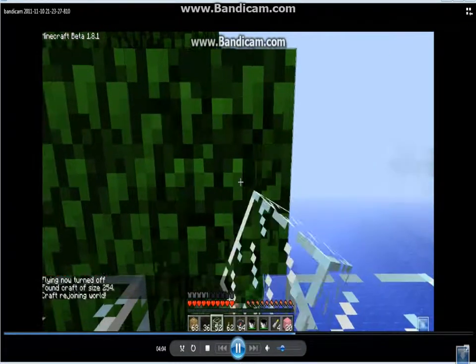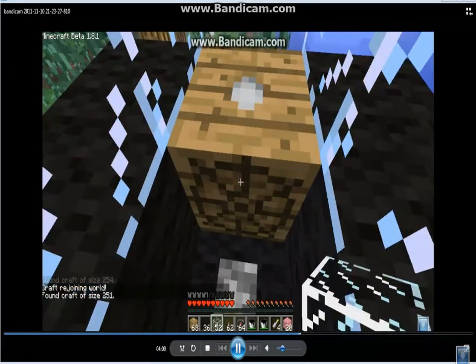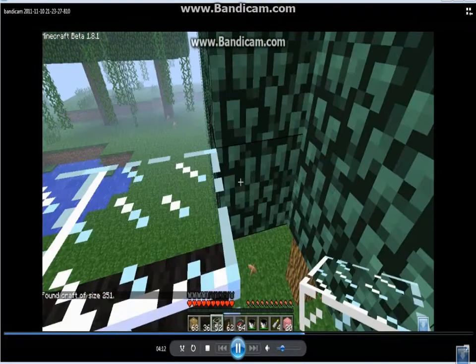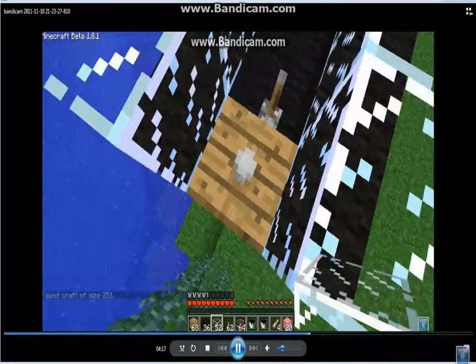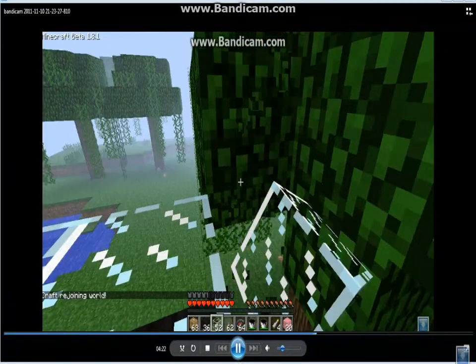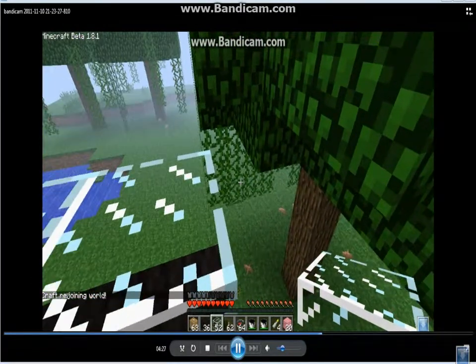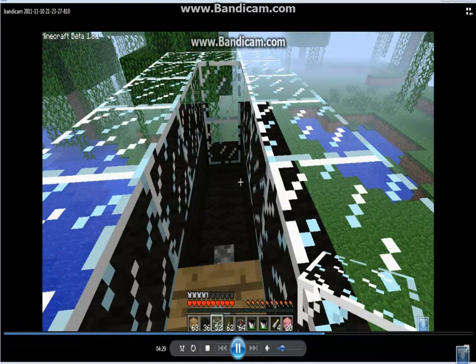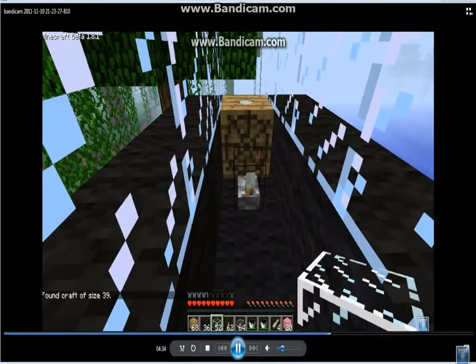The craft is way too big and it's connected to something. There we go, it's connected to that. What the heck? It's connected to it. It's connected to the ground. Of course it is — it's always the ground. There we go, that should be it. Oh perfect, it's working! It always seems like there's more than there are actual blocks.